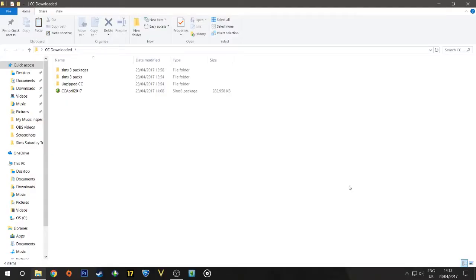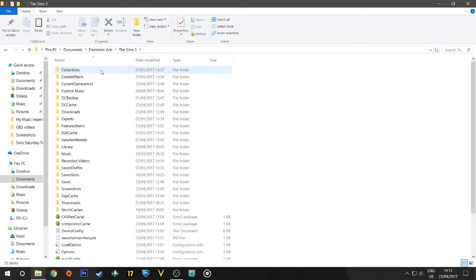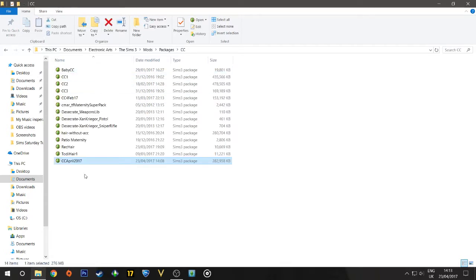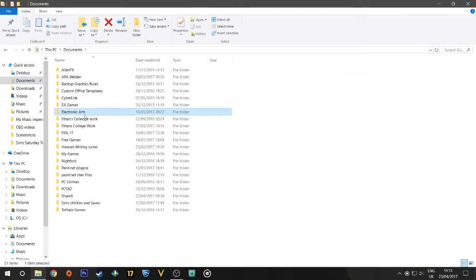Okay, it's finished. Sorry — I actually closed the program. But here is the file we created, and it's actually 380 megabytes. These files are big, but on the upside it really does speed up your game. So we're going to cut that and go into Documents > Electronic Arts > Sims 3 > Mods > Packages. You can paste it there, but I'm going to put it in my CC folder just to keep things organized.